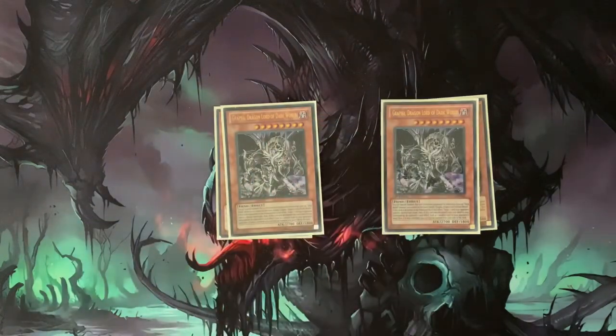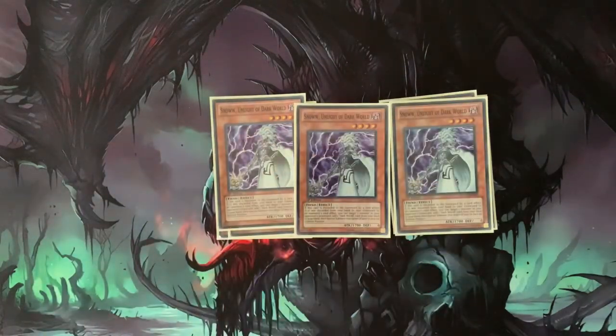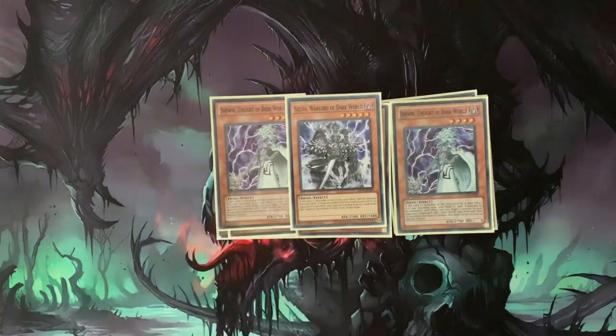Of course we're going with two Grapha — it's Grapha, you need to have two. Some are running three but it's a little too cloggy, so just keep it at two. We have three Snow, which searches out your Dark World cards; you need those to replenish all the time. One Silva — you need that for your loop setup.